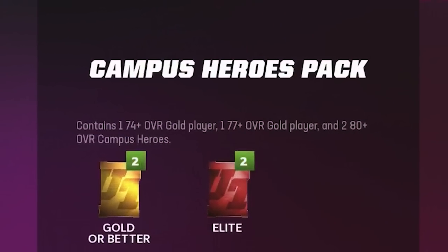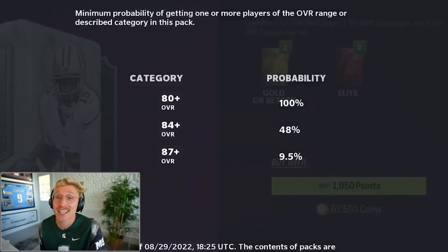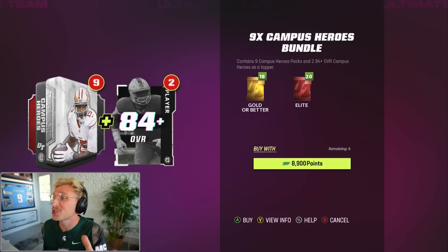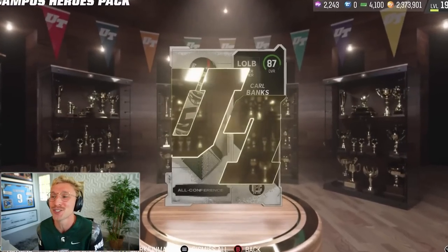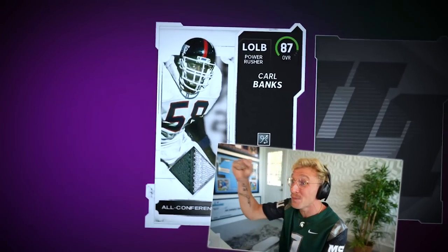The Campus Hero packs — I don't think these are very good, but I am gonna try and hunt for that Ricky Williams. There's a 9.5% chance per pack at getting an 87 plus overall. I take it back — those are the best odds we've had in a long time. I'm gonna do the nine times Campus Hero bundle. There are two 84 plus heroes as a topper. I had to bring out the MSU jersey — Michigan State Carl Banks!